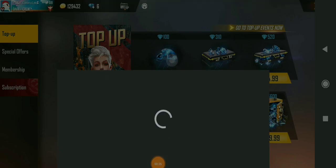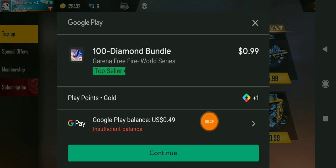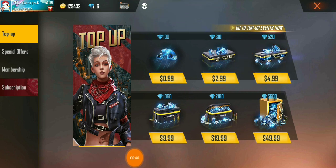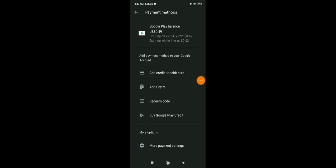Here you can see I have just $0.49 in my account. I need to add some money to top up 520 diamonds, which are available for five dollars. First, you need to go to your Play Store. If you have already activated your Play Points, you can exchange them to get the diamonds for free. I'm going to use my discount to get that — let's go to the Play Store first. My balance is $0.49 as shown.